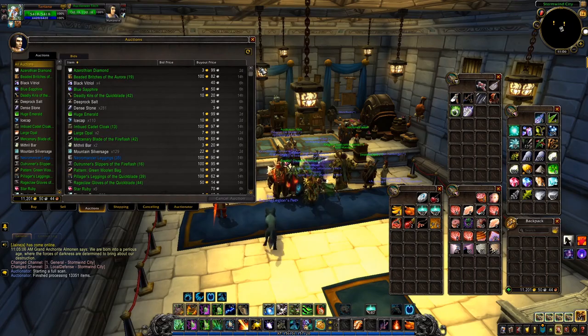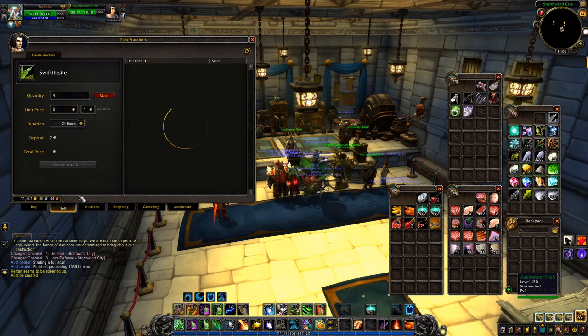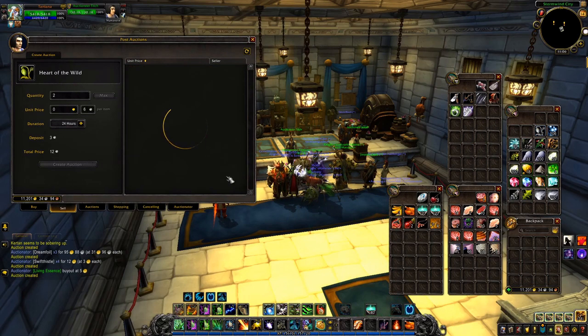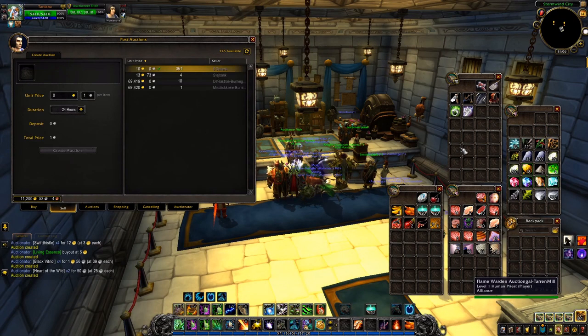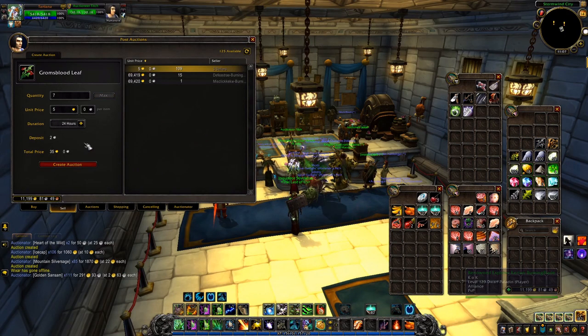I've got quite a few auctions up — not that many from my equipment but other than that let's just post everything. It's taking so long. Nice damp ore — or is that salt? Melting silver. Golden Sansam — it's funny how it's worth only 15 silver. I'm going to sell it anyway — go for the auction house, why not.